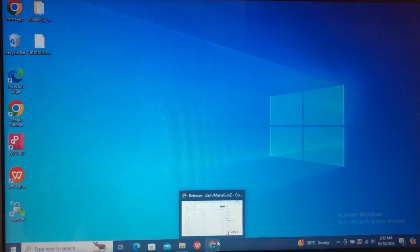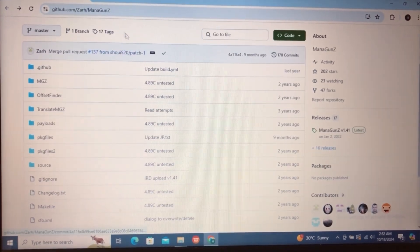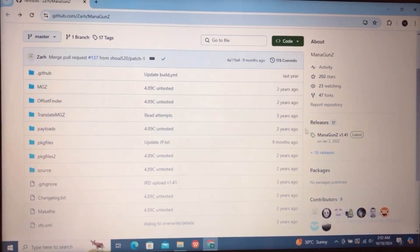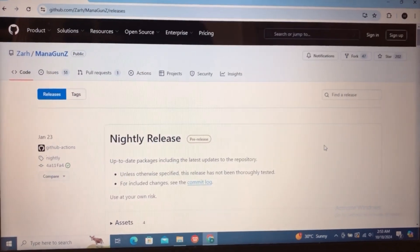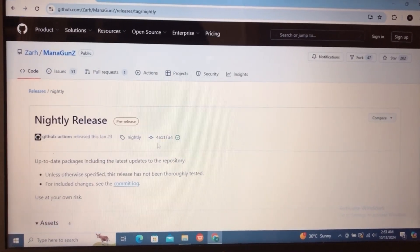The first thing you're going to want to do is open your browser. The link to this GitHub repository will be given in the description box below. Then what you're going to do is click on Releases right here.